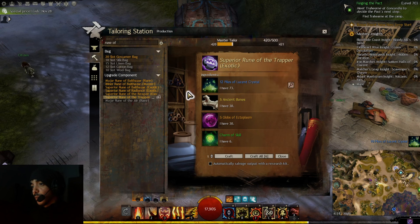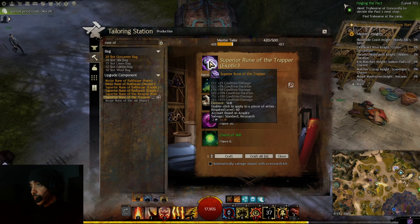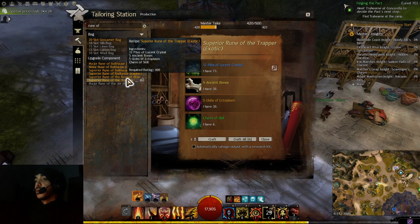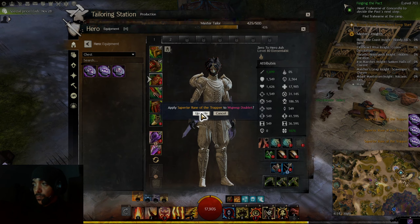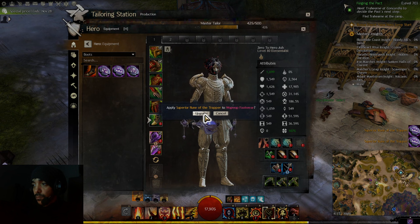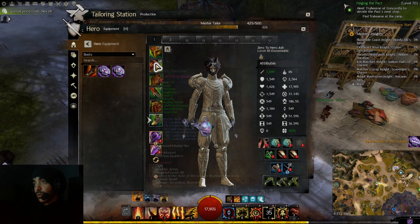Now we have all our mats and we're going to craft Rune of the Trapper. You don't need to craft this exact rune — this is just my build. Use whatever rune you want, or if you find a nice build out there use any rune from it — buy from the TP or craft if it's craftable. Now we're all runed up.